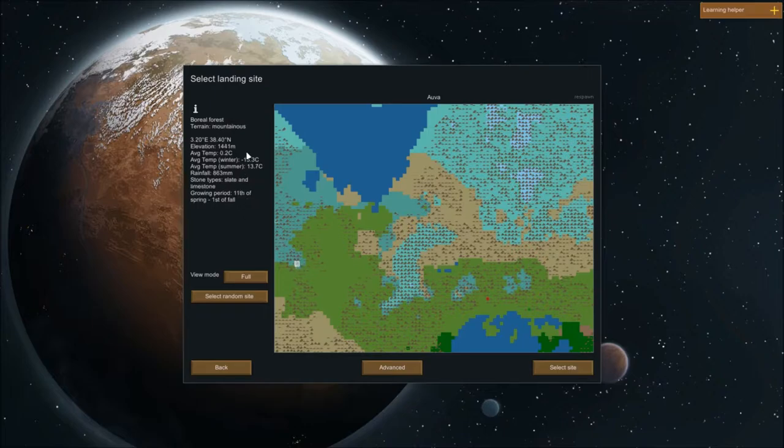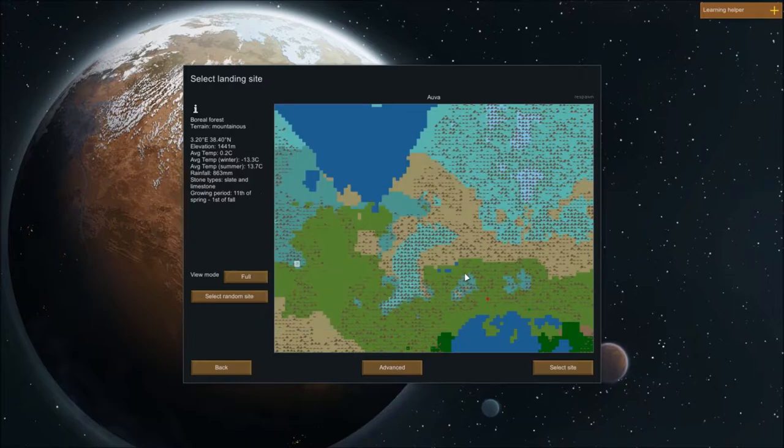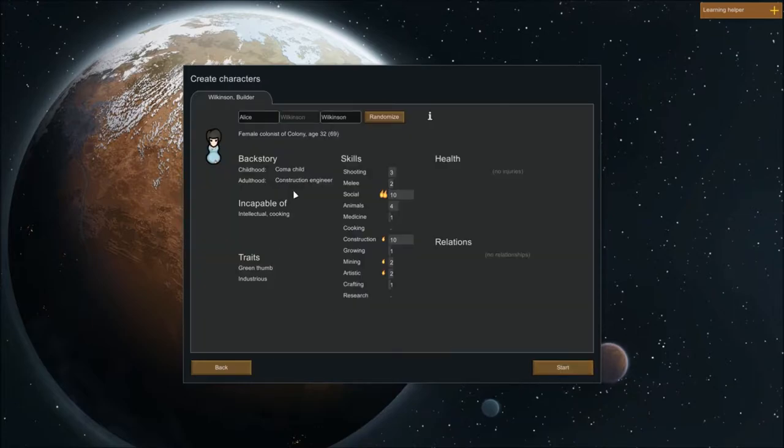So, 11th of spring to the 1st of fall, Montanus. This is going to be a whole different flora and fauna since we're in a different terrain than our last campaign. In Advanced settings we're going to choose a large map — I don't remember if we chose large last time as well, but we're doing it now. And now we're going to find our colonist, who is basically going to be me.